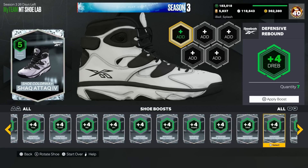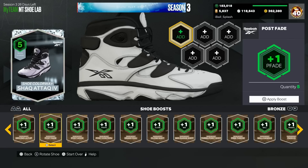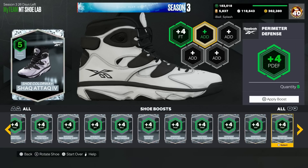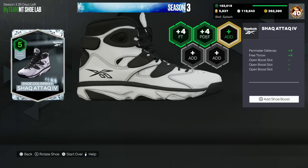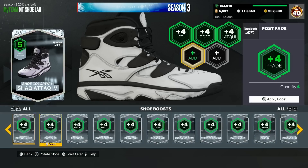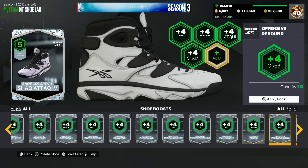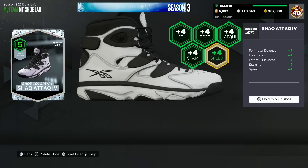If you want rebounder or rim badge, I believe if you give him a plus three block it should give him rim — I can't really test it since mine already got a new shoe. Y'all could test out giving him plus three block to see if that gives rim badge, or plus four interior, especially if you're on current gen. Otherwise, give him free throw, perimeter, lateral quickness, stamina to get it to 99 — because he's a big guy using all his stamina every possession — and then speed to get it as high as possible. That'd be the regular shoe for Shaq.